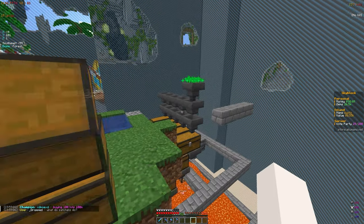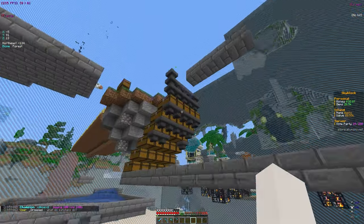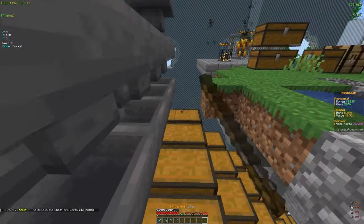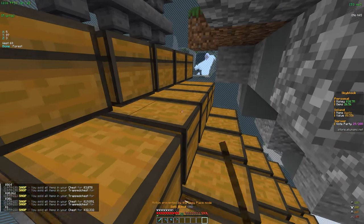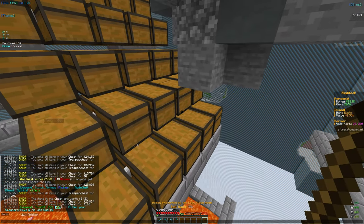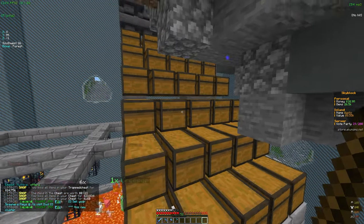Let's go ahead and put those in the chest. I do want to go ahead and sell my current farm. It's just a simple farm where the mobs drop into this lava, then it goes to the chunk hopper and into these chests. They are kind of full, so let's go ahead and sell them all — going in a straight line like this.